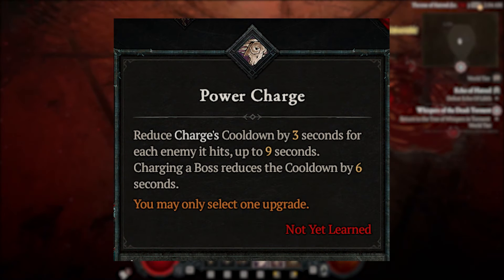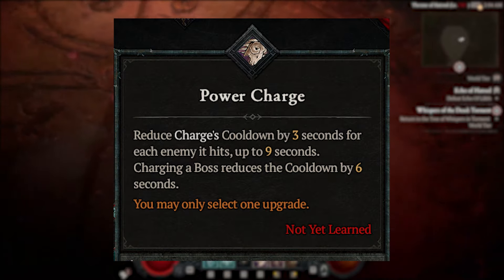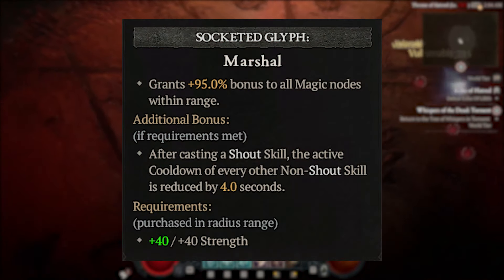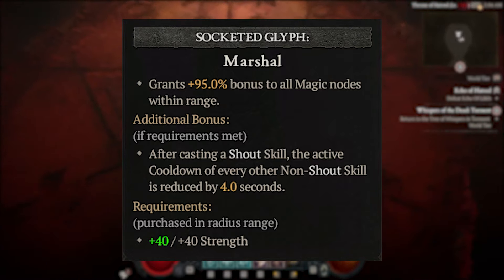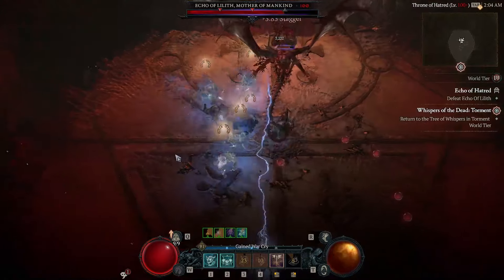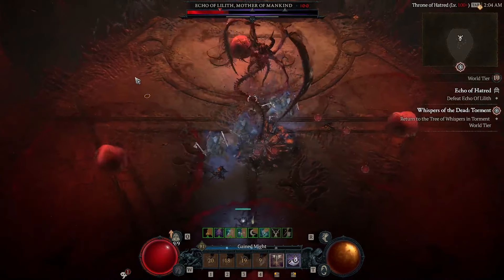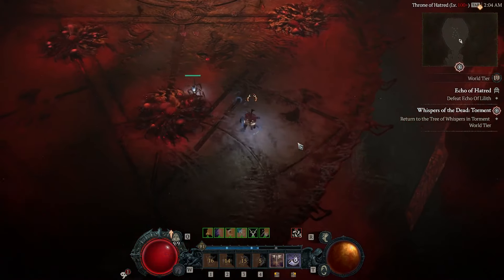One thing I want to highlight is that Power Charge requires you to hit enemies — so what happens if you miss? That's where the shout package comes in. In Season 3, they changed how the Martial Glyph works: anytime you use a shout skill, it reduces the cooldown of non-shout skills by 4 seconds. So anytime you miss, or if you're fighting a boss like Lilith, you can charge and then immediately use one of the shouts to reset the cooldown — charge again, use another shout, etc.